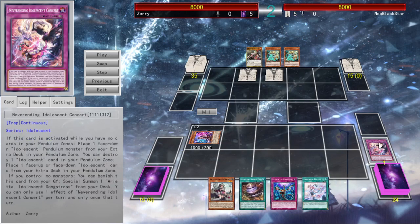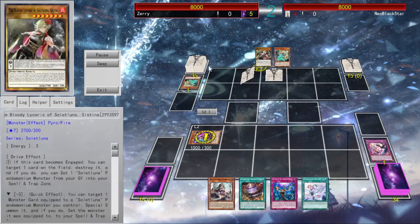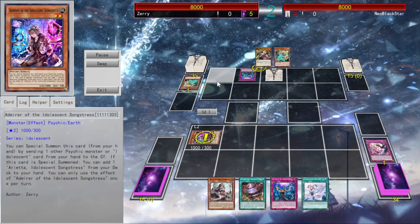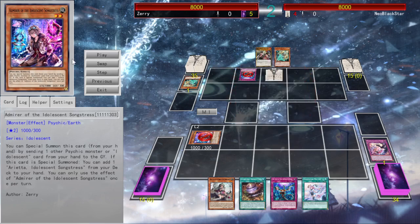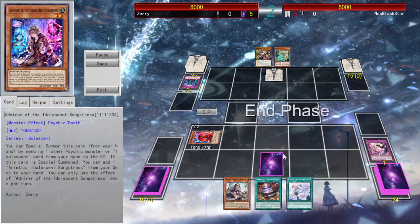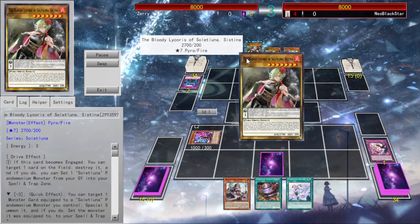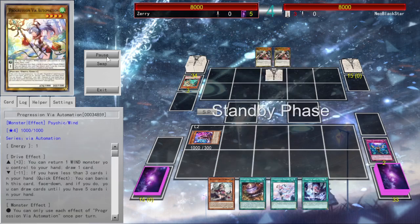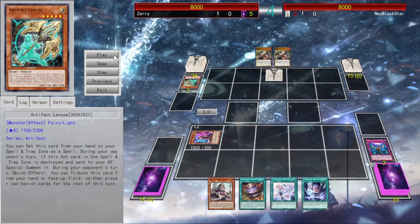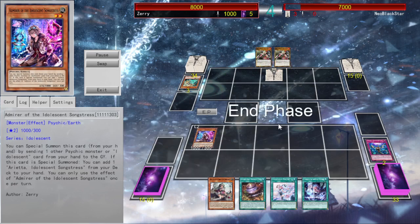I discard a lesson card to summon Admirer, which then surges Arietta. He activates Lancia, I use Impermanence, and I'm just like okay. But Solid Luna's main purpose is to do stuff if I do stuff, so honestly I just end my turn. He draws his second Cystina, engages one of them to pop my card, and ends his turn. And at this point I'm really just like oh god, second Lancia. I'm going to just swap my Admirer to attack position and attack him, because if I don't do stuff, he can't do stuff.